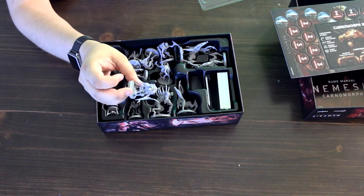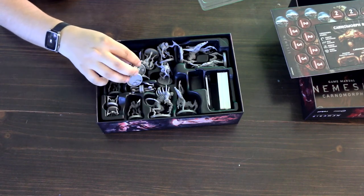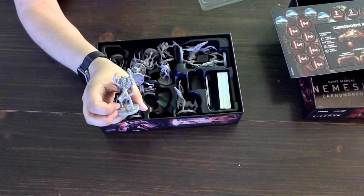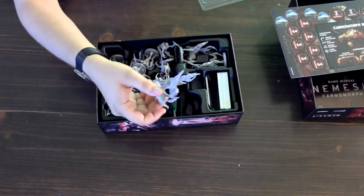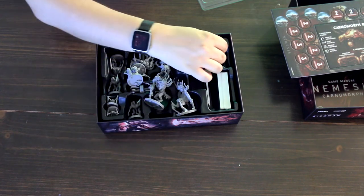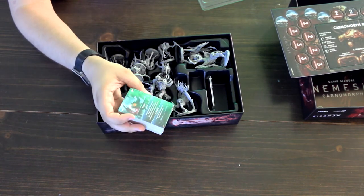Here we have the Carnomorph miniatures. There's a spider-esque one, a bigger one that's still vaguely humanoid — kind of like Resident Evil, Silent Hill art style, maybe a little Dead Space as well. And then there's the big guy from the cover: he's got two heads, a flayed reverse ribcage, and a xenomorph-style tail. I'm definitely getting some Dead Space vibes. He's very detailed — very, very detailed. And we have a bunch of cards including adaptations they can develop and evolve.